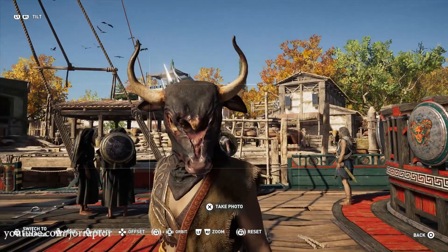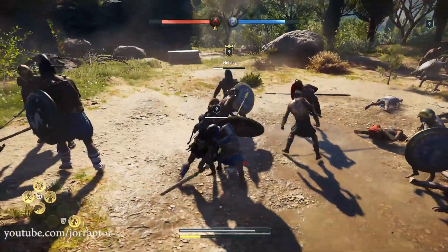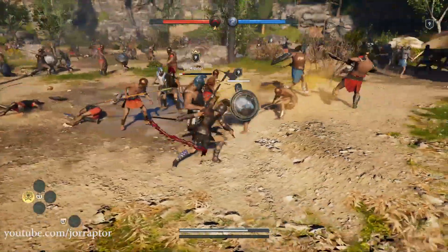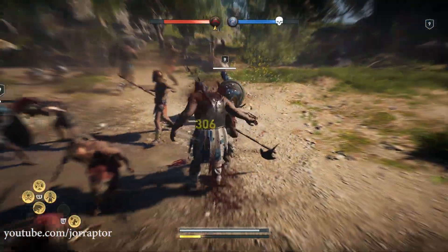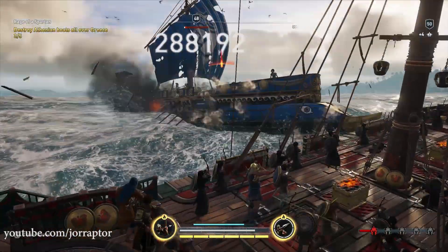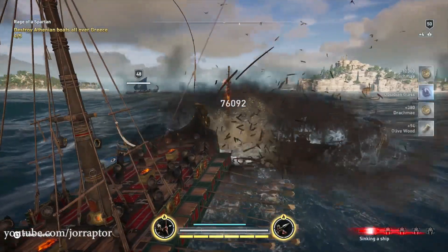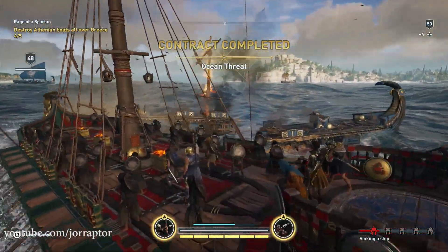Some fixes and changes are regarding conquest battles. There's now a death tip when you try the Megaris conquest battles at too low a level, so when you die it tells you that you might not be ready. The transition from loading screen to conquest battle should also be improved. Additionally, the amount of wood you get from boarding and cleaving ships is increased, though you'll still get most materials from dismantling items.